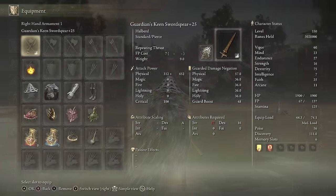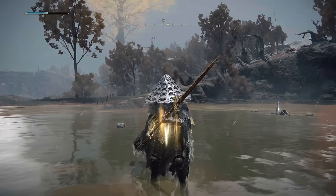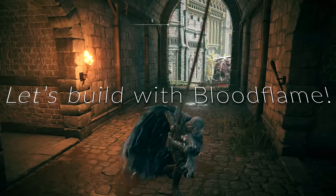You can do this with a lot of fast-type builds using the same exact setup, because we're building up on successive hits. Keep that in mind with a lot of these builds — dexterity works best when you're using fast weapons. Next up, we're going to learn how to build with Blood Flame.